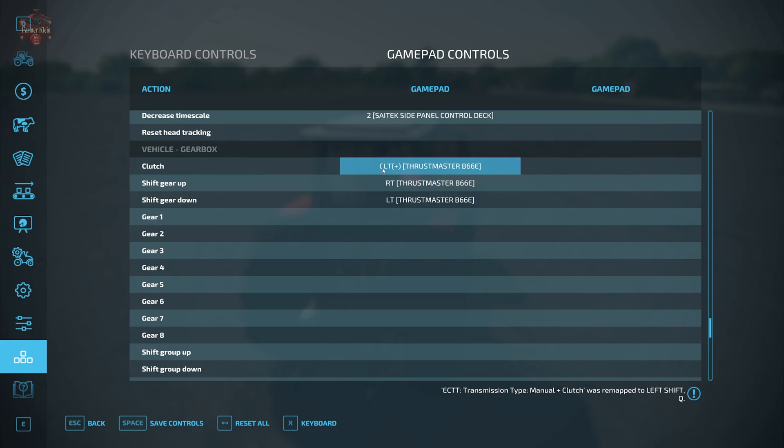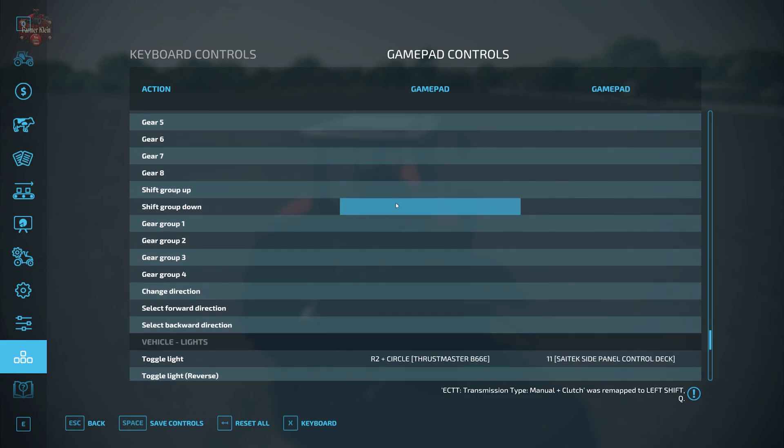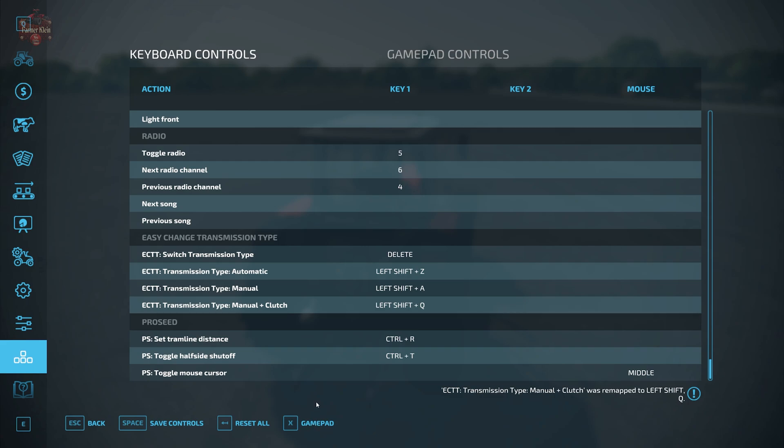If we go to the gamepad settings we can see the wheel settings, where clutch and shift up are mapped to specific buttons. I don't have a shift group mapped in my wheel settings, but that's okay - you don't need a clutch mapped in your wheel settings if you've got it mapped in your keyboard settings. You can use keyboard, clutch, manual shifting, wheel, and pedals all combined.